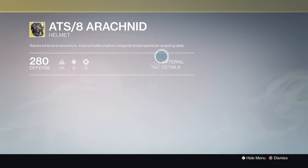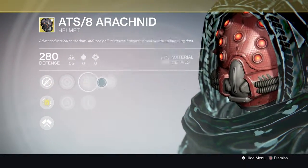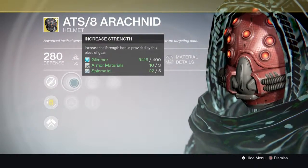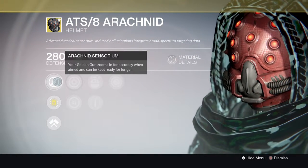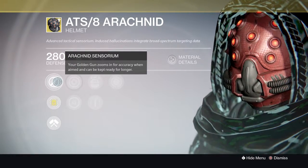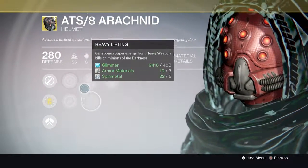For the Hunters we've got the ATS/8 Arachnid — actually one of my favorite helmets. A lot of people did not like it when it first came out. It's got increased Strength and increased Intellect — probably going to go Intellect on this one, as the Arachnid Sensor does affect your super: Golden Gun zooms in for more accuracy and can be kept ready for longer. That's kind of awesome — it makes your Golden Gun last longer.